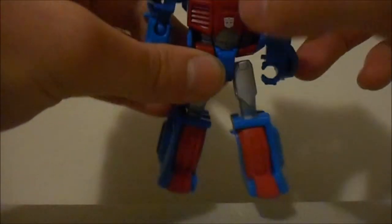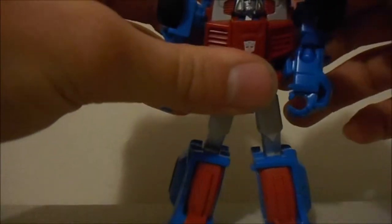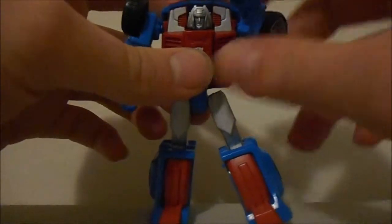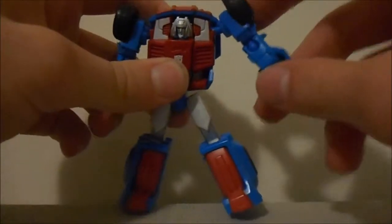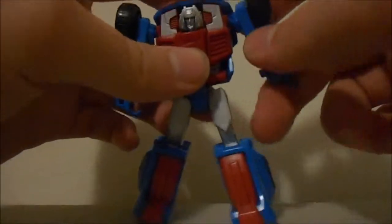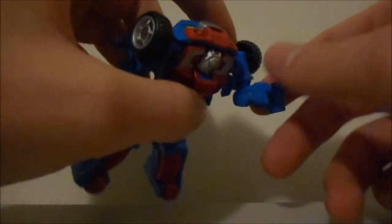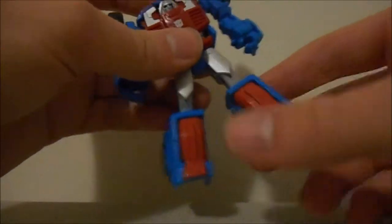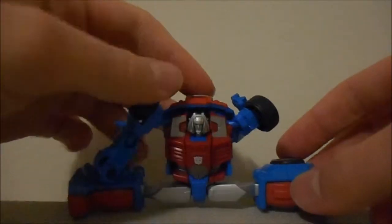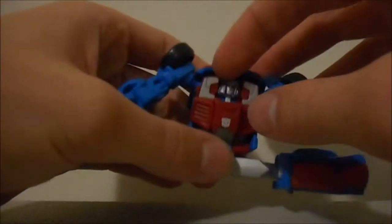It's not really worth accessing the head movement because you have to fold things up to get to it, so I just leave that alone. His arms are on ball joints so they can rotate 360 degrees and angle out. His elbows also have articulation — on ball joints — so you can bend him at 90 degrees but also rotate at the elbow. No hand articulation. His legs are on ball joints so you can get him doing splits.